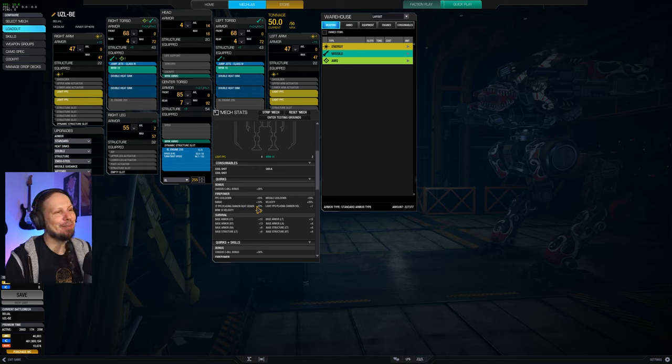We also have a light PPC slash plasma cannon heat generation quirk of negative 10%. The quirks are already there although we don't have the weapons yet. A heat scale limit bonus of plus one means we can fire all four light PPCs at the same time without getting any ghost heat.